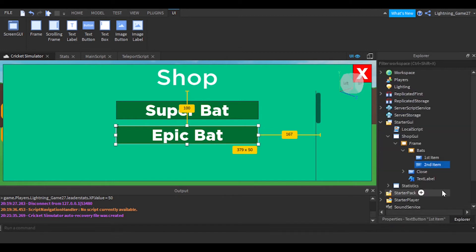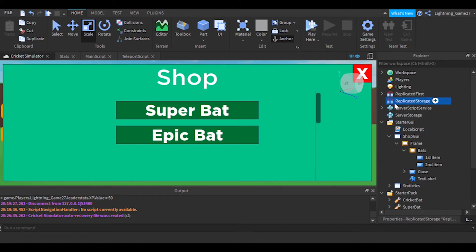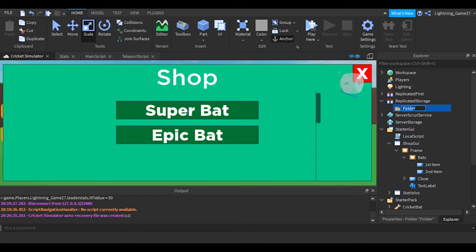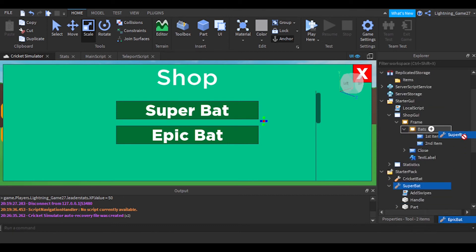Go to StarterPack where we have our tools and duplicate the cricket bat twice. Rename the first duplicate 'Super Bat' and the second 'Epic Bat'. Then go to ReplicatedStorage, add a new Folder, call it 'Items', and put both bats inside it.